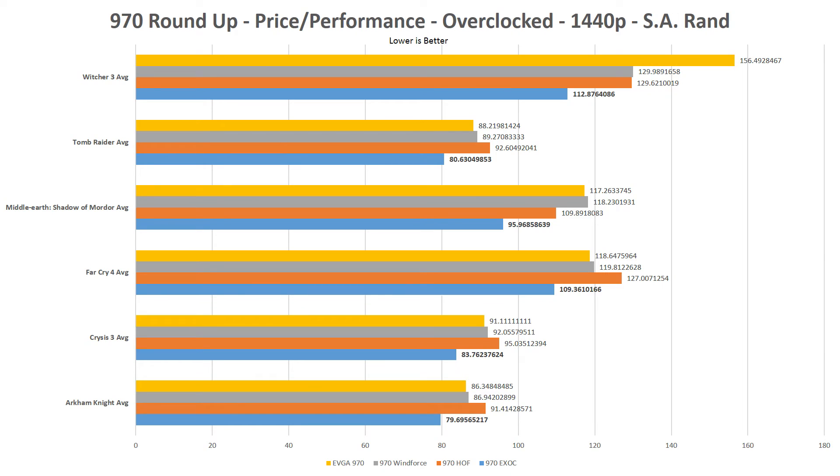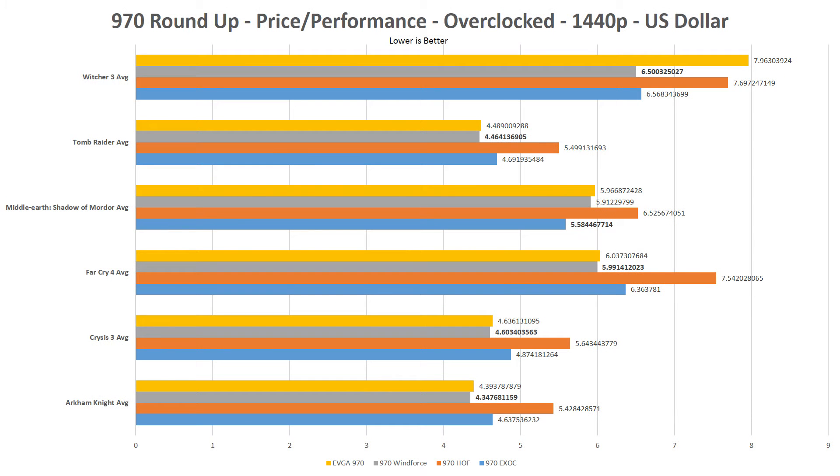So let's move on to value in 1440p. Once again, the 970 EXOC reigns in the value-for-your-money category with the South African Rand. With the dollar, the 970 Windforce begins to show its stripes by taking home the title in every game besides Shadow of Mordor.